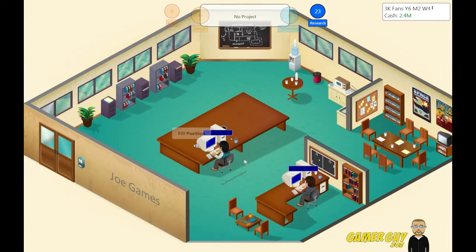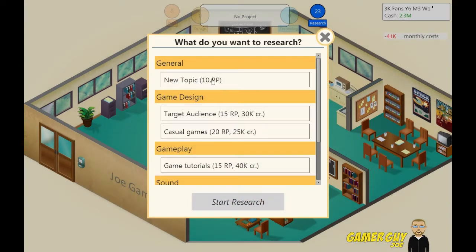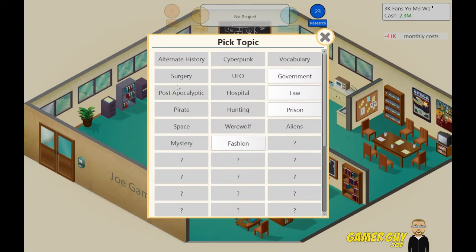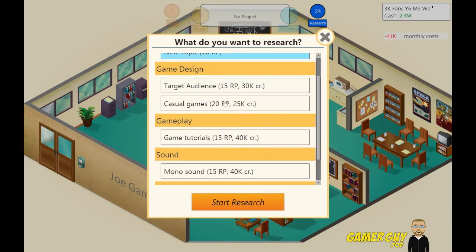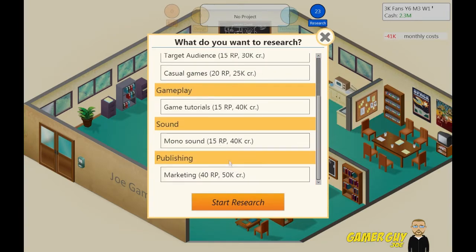Because I want to make a Call of Duty — like, duty as in poop. God, I'm hilarious. I don't think I have military fashion, really don't want that. So let's look at target audience, casual games, game tutorials, mono sound — we could probably use that.